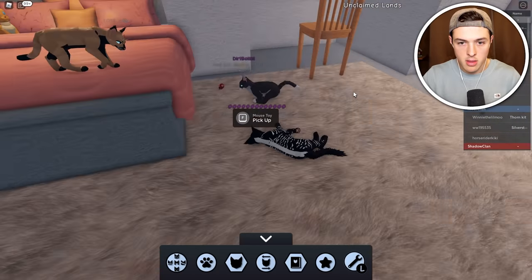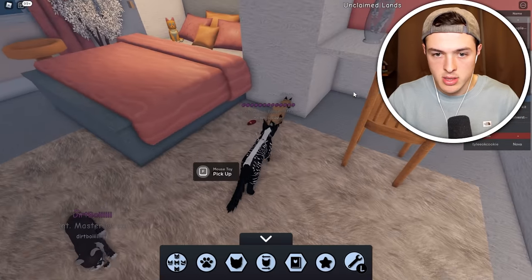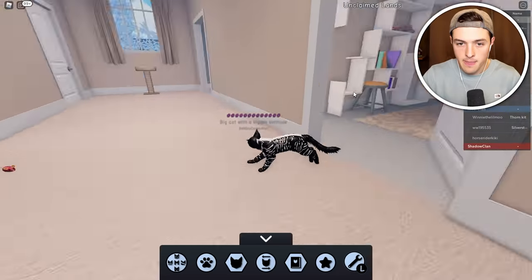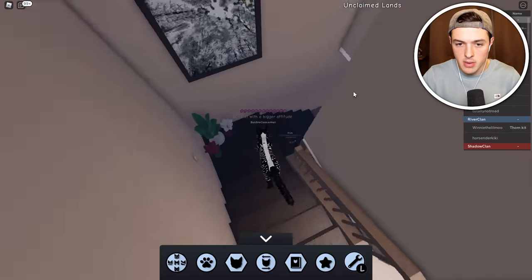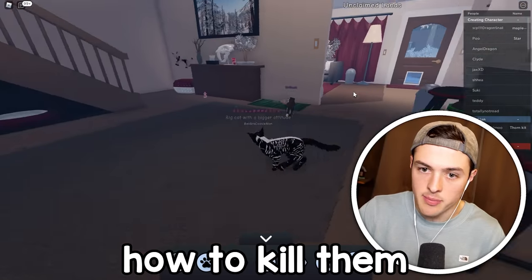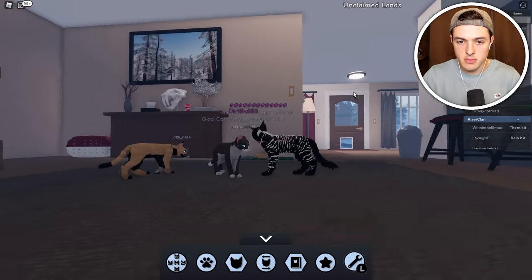So are there humans that live here or is it just us cats hanging out having a good time? There were humans — we call them the two legs — but they don't come around anymore. Let's just say cats rule the world. What am I eating — is this fish? That is human flesh. Okay, so how do I attack them? My Starpedia — somebody wants to give me their character design. I don't think I want it. I kind of like my character design. He looks really scary and he's also part zebra.